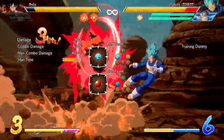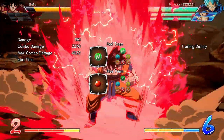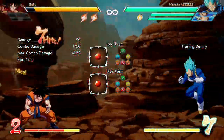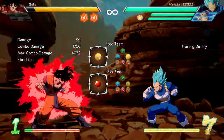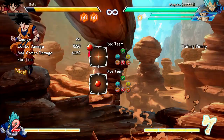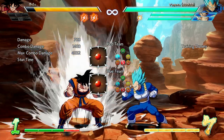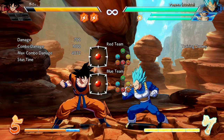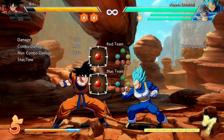With the light combo: one, two, three, four, five, six, seven — seven hits. Let's see the medium combo: one, two, three, four, five, six, seven — also seven hits. Now let's see the most powerful Kaioken move when both of your allies are down. You can perform a 20x Kamehameha.